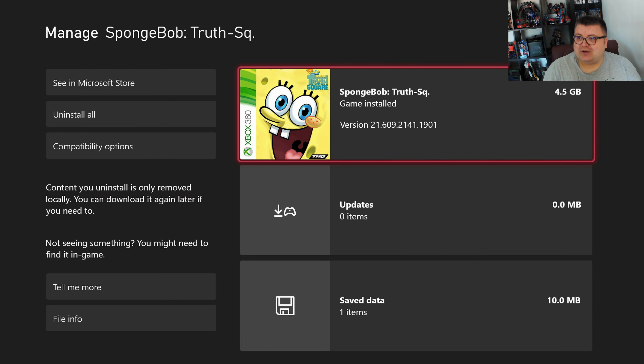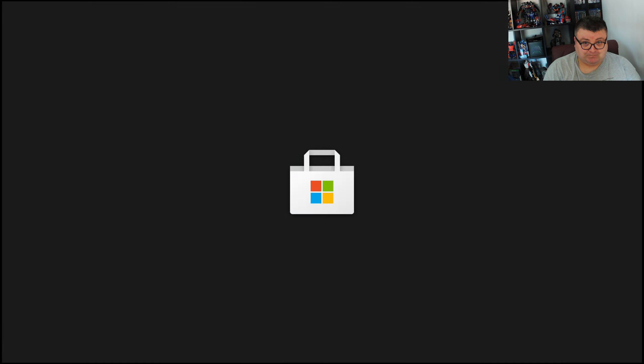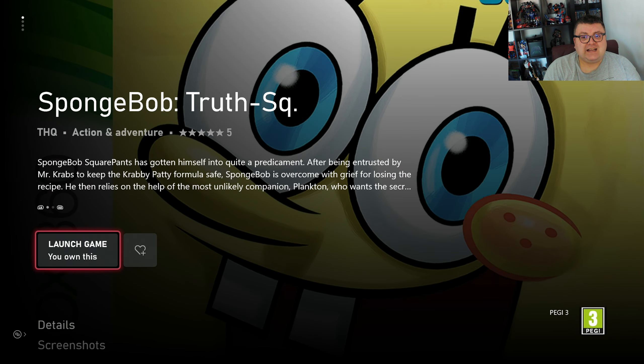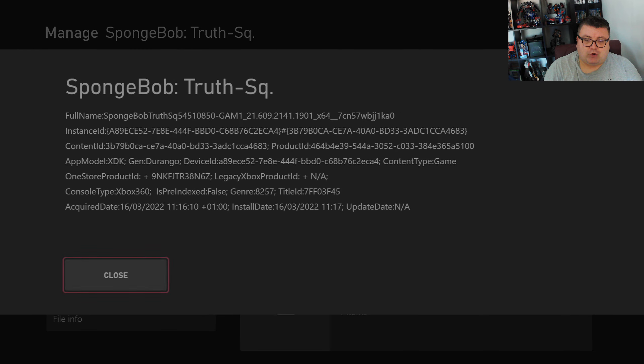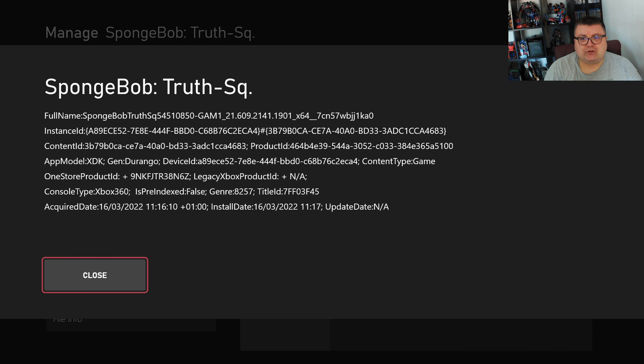First of all, let's see how much data the game is on your SSD — that's 4.5 GBs. The game right now, as I am recording this, is a Game with Gold, so you could download it for free in the month of March 2022. The game is of course not optimized for new-gen consoles, it's an Xbox 360 title — Gen Durango — and it runs backwards compatible on the Xbox Series S.